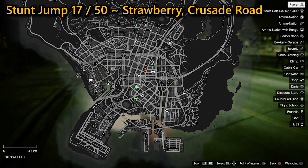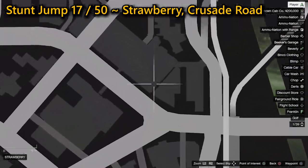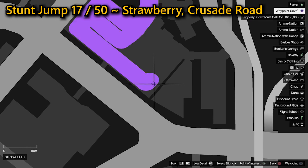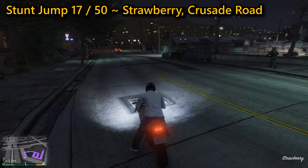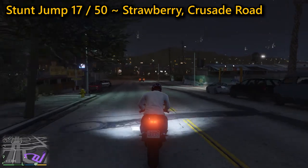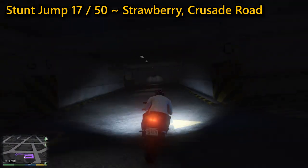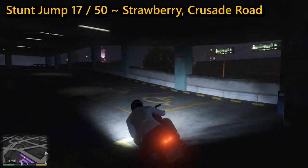The 17th stunt jump is located in Strawberry on Crusade Road. You need to make your way to the top of a multi-story car park, then face southeast towards the ramp. Get as much speed as you can going into the jump as you need to clear the adjacent building, where you will then land on the road, completing the stunt jump.